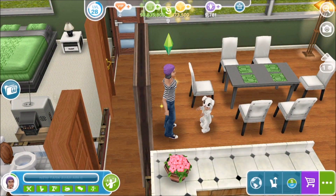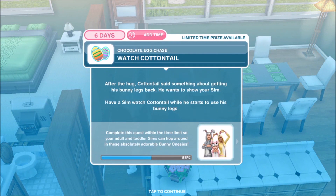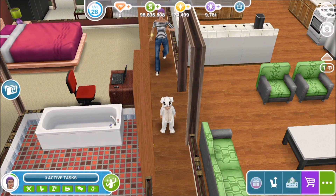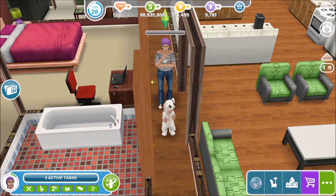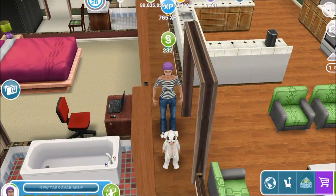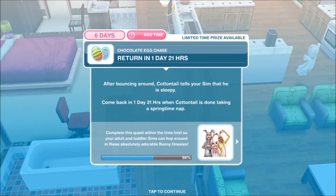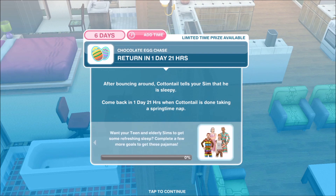Once you've finished hugging Cottontail, after the hug you're going to watch Cottontail. Cottontail said something about getting his bunny legs back and wants to show your sim. Have a sim watch Cottontail while he starts to use his bunny legs. Once that part of the task is complete, you have unlocked some new snuggly pyjamas for your infant and tween sims, which you can find in any wardrobe or when creating a sim. For the next part of the quest we need to return in 1 day and 21 hours — come back when Cottontail is done taking a springtime nap.